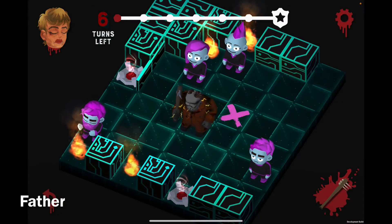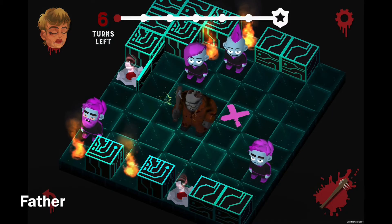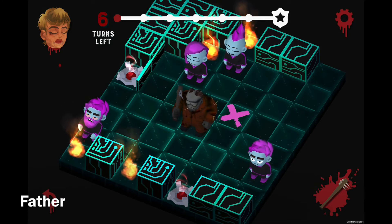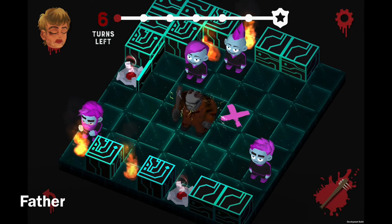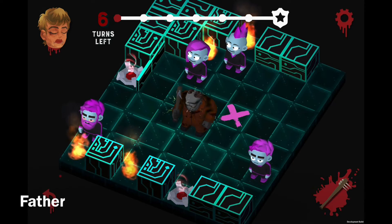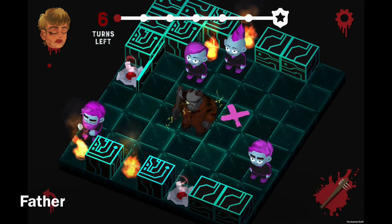I'm gonna go one by one. So for today's daily death puzzle, there's four victims, four fires or flames, and two vortexes — or portals, whatever you want to call them. And there's only six turns for this.